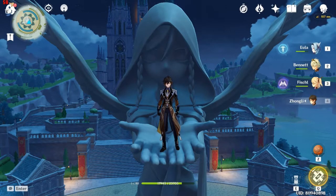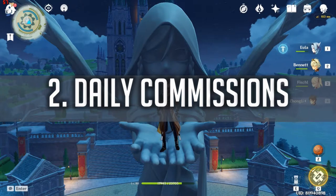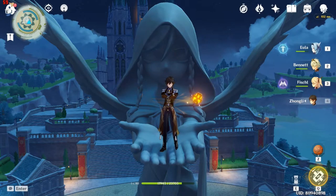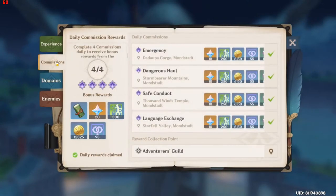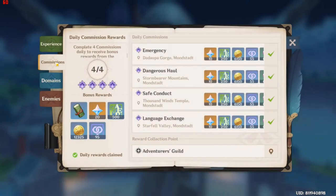The second way is Daily Commissions. Daily Commissions are like small quests you get every single day — you will get 4 of them. You can see them in your Adventure Handbook. Each commission will give you 10 Primal Gems, and if you complete all 4 of them, you will get a bonus of 20 Primal Gems, for a total of 60 a day. That's not bad at all.